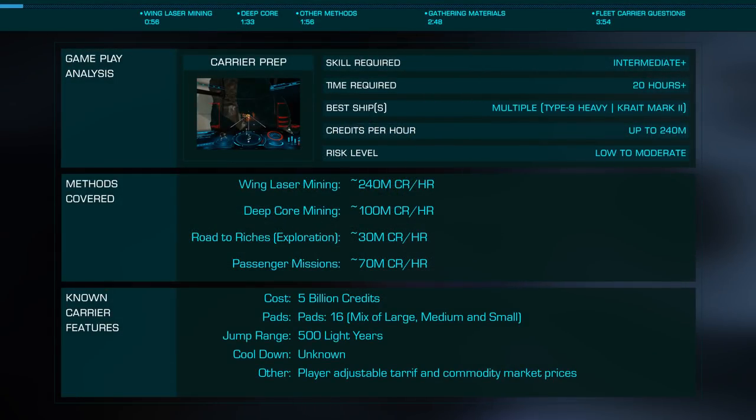Today we're going to look at the best ways to prepare for the upcoming June update, with a beta coming April 7th that will add the much-anticipated fleet carriers to Elite. We still know little, but what we do know is these will be able to carry 16 ships with landing pads of various sizes, will be able to jump 500 light years, and while there will be a cool-down period, they will be able to jump on our schedule rather than some set time.